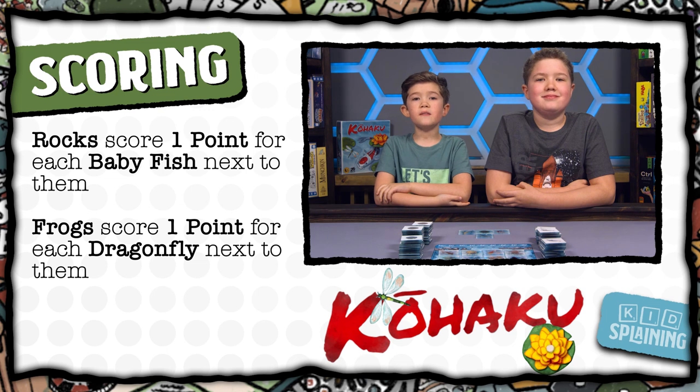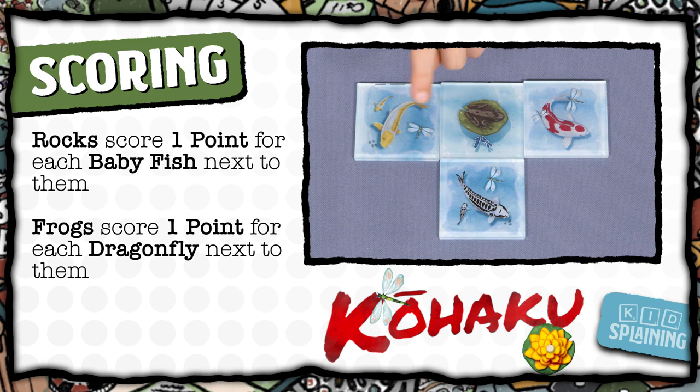Frogs score one point for each dragonfly next to them. So this frog would score four points.